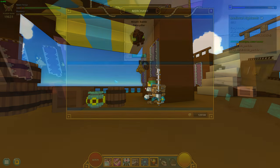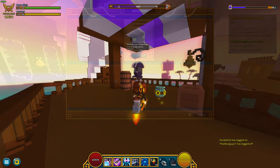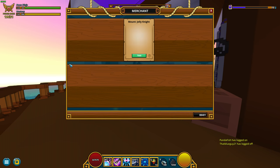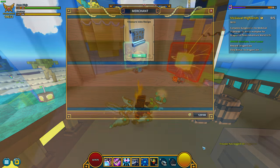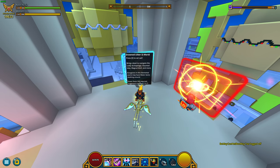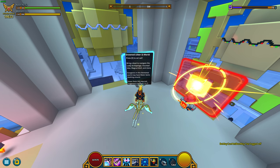Treasure Isle Traders are NPC merchants that sell various items for Glimm, and there is also a Shadowy Trader that sells items for Flux. Their wares include mounts, allies, sails, and the Treasure Isle recipes. You can access the Treasure Isle Traders when you reach Power Rank 550 and can enter Uber 3.